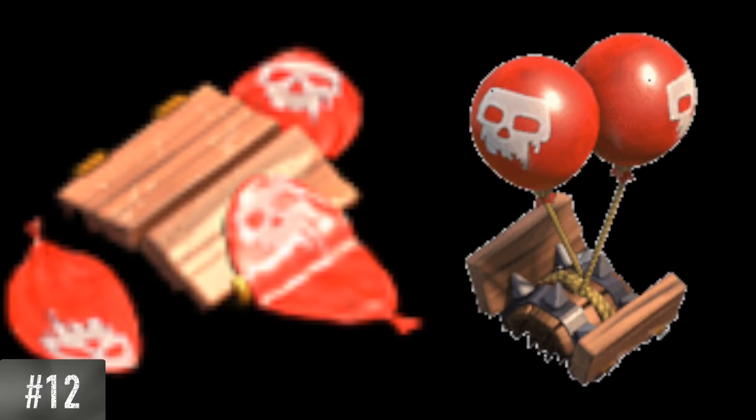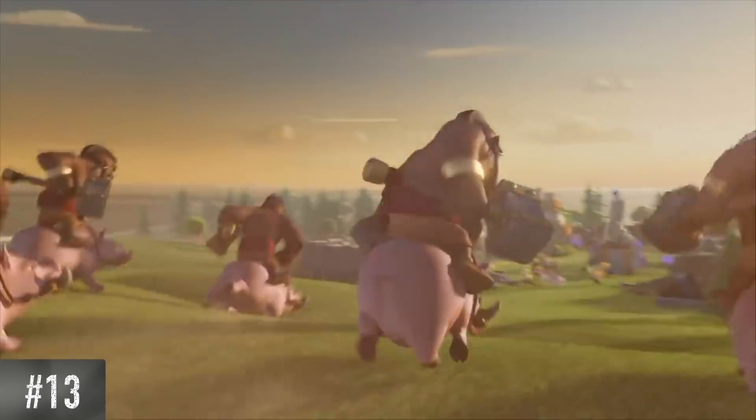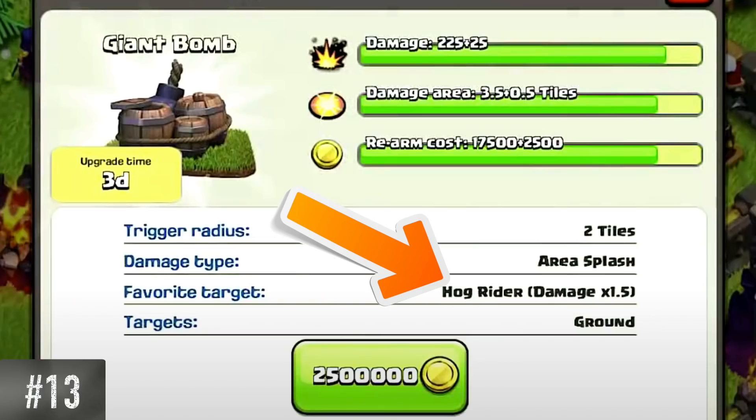When unarmed, the air bomb appears to have three deflated balloons, despite only having two balloons when armed. During the Hog Rider's rise in fame from March 2014 to December 2016, the giant bomb did 1.5 times more damage to them.